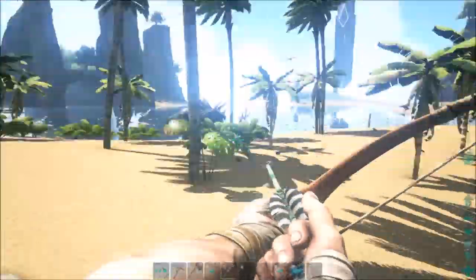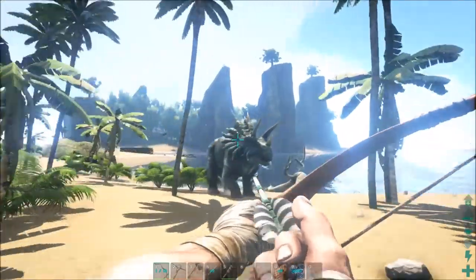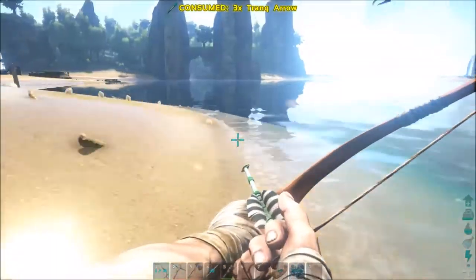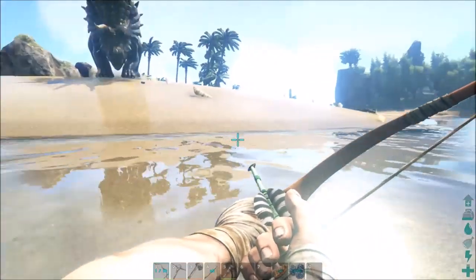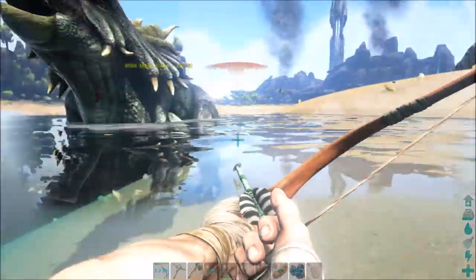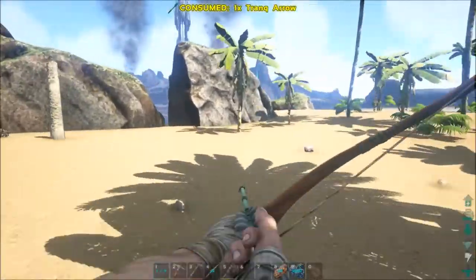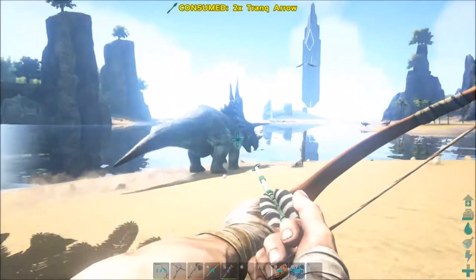I didn't even need to make more arrows. Now we've got a pretty good amount. The wiki says six for a level 20 and we've got 13, so that's good. I want to make sure that when I shoot this guy I don't aggro any other trikes, because especially that higher level 50 could probably kill me, and I mainly just don't want it destroying my stuff.